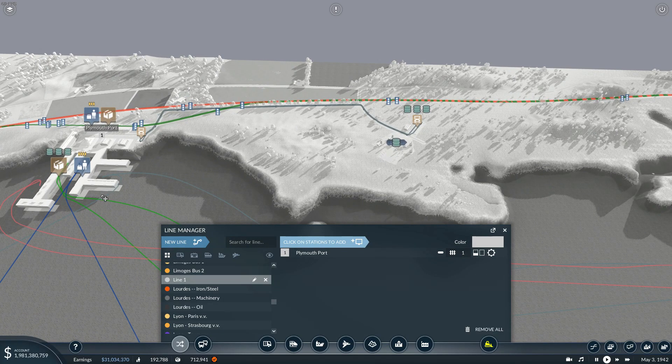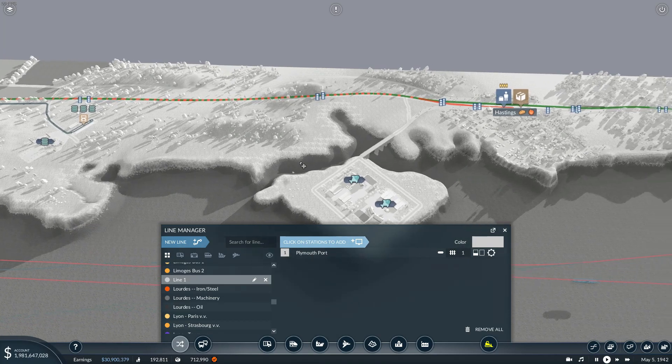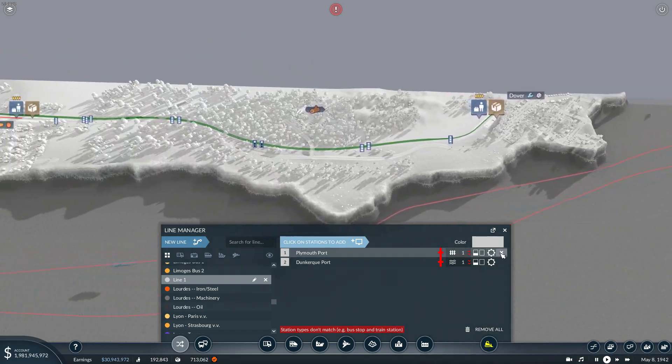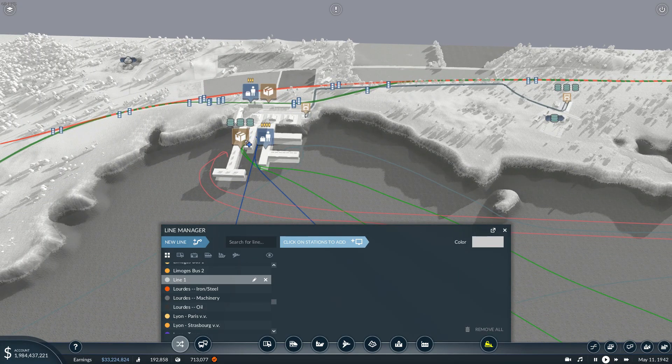I hope we have enough spaces here — yeah, I think so, we should have it. I'm pretty sure. Plymouth Port 2, Dunkirk Ports, here we go — I got the wrong one.